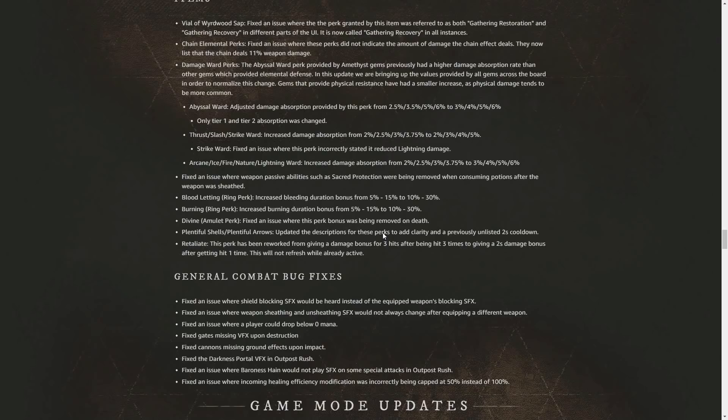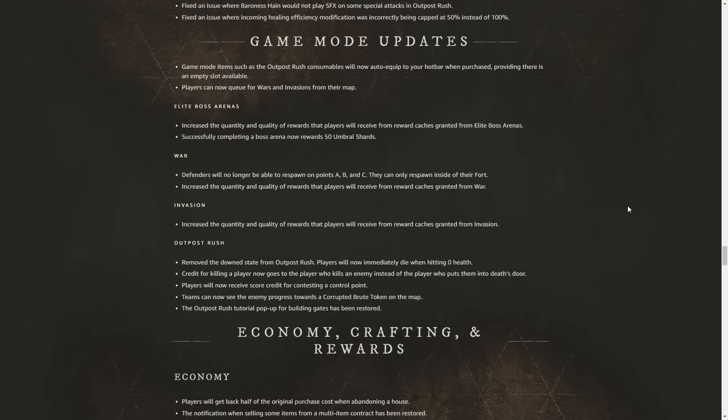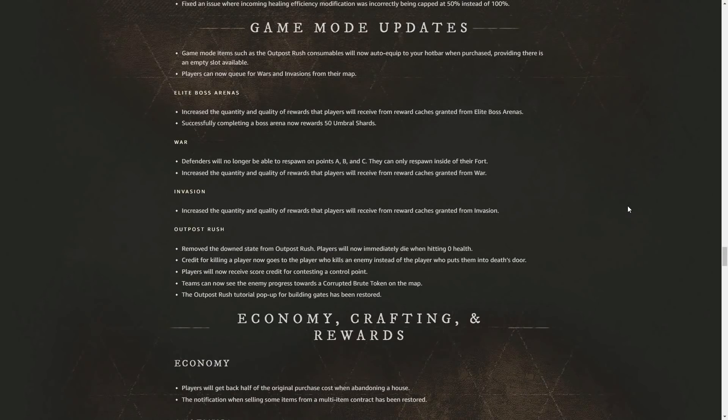Boss arenas now give much better loot crates upon completion with much higher expertise bump chances. The keys are now very cheap to craft, and on top of that, keys will also drop randomly as loot from elites in the areas surrounding the arenas — so we can farm them from elite mobs. They also fixed an issue where player animations could break when becoming encumbered while using weight reduction perks, and reduced the occurrence of combat-related stuttering and unresponsiveness when mixing light and heavy attacks.